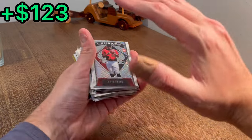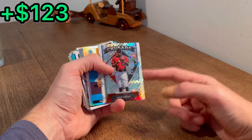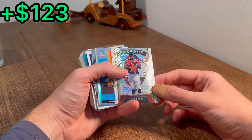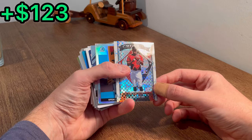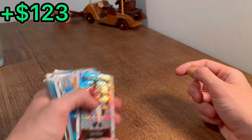Cannot complain about that unboxing. Should be able to make a really, really nice profit on what I unboxed. Luis Freya's Crusade X-Fractor rookie card is the last Easter egg in today's video. We'll see you next time. Peace.